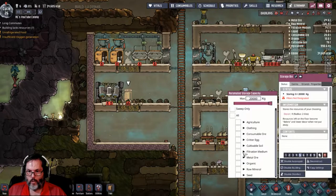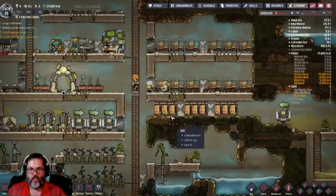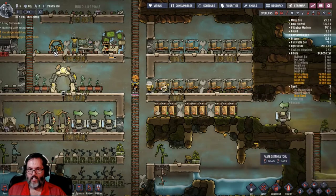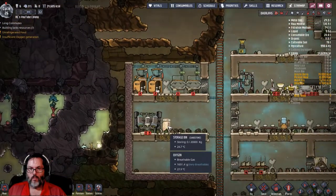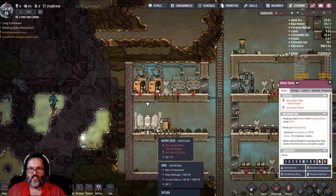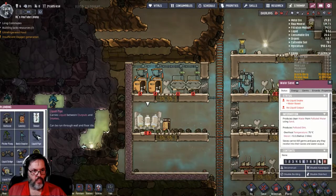We want sand in here. It doesn't have to be high priority. I don't want sand in any of these others. We want to make this a six. Now let's look at our plumbing pipes again.